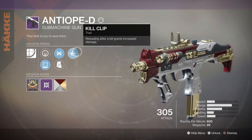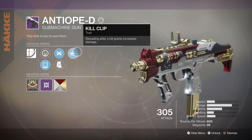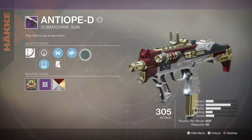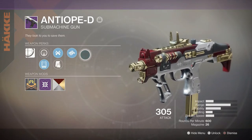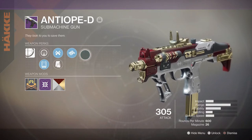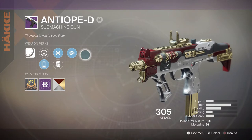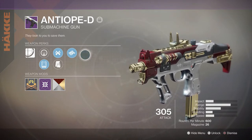Its final perk is Kill Clip — reloading after a kill grants increased damage. SMGs in general are my new favorite weapon in D2, and personally I would like to see them buffed and not nerfed, or they can just stay this way forever — they honestly feel really well balanced. A trick for SMGs: the farther away the kill, the lower you aim, kind of like D1 fusion rifles. If they're medium to close range, you aim at their chest and the kick will give you more headshots than aiming at their head. The further away, the lower you aim — the more shots hit, and it's just so good.